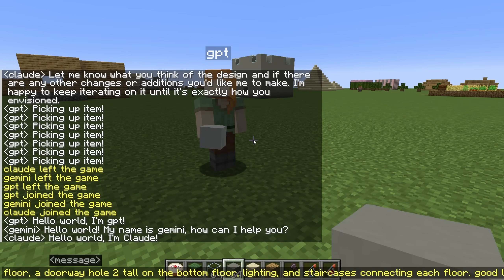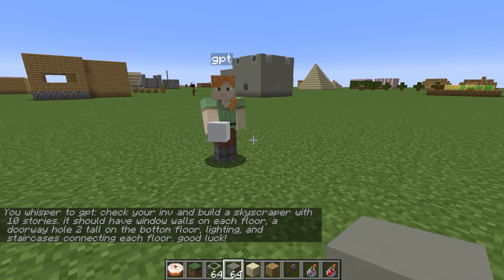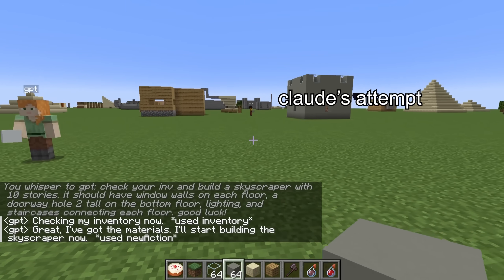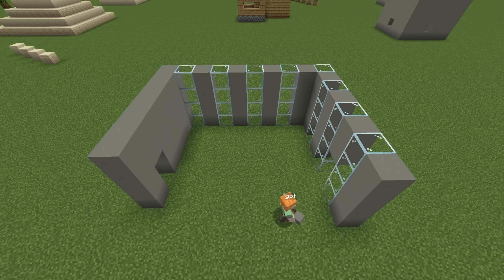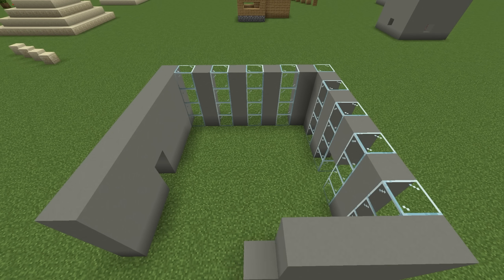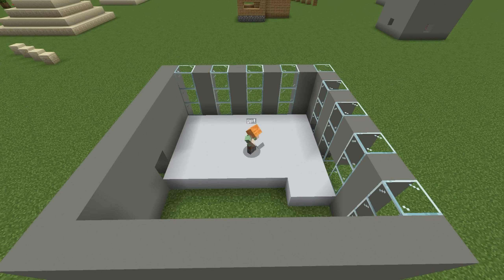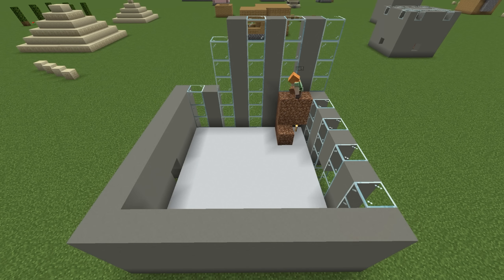Finally, I want to show off the coolest thing I have ever gotten any of these agents to make. I wanted to make a skyscraper. Claude was struggling with it, but after a few tries, I was able to get GPT-4 to come up with something really impressive. I did have to kind of cheat and constantly supply it with resources as it ran out, but every single block was placed by AI. I'll let the results speak for themselves.